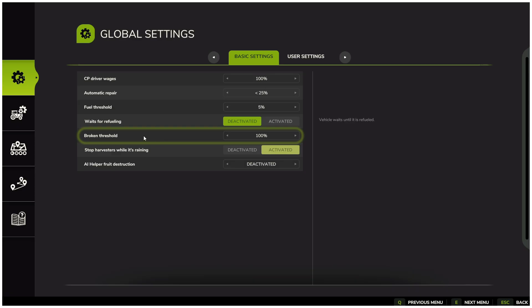Broken threshold — when your implement reaches 100% wear, the worker will stop. You can adjust this to any percentage that fits your preference.